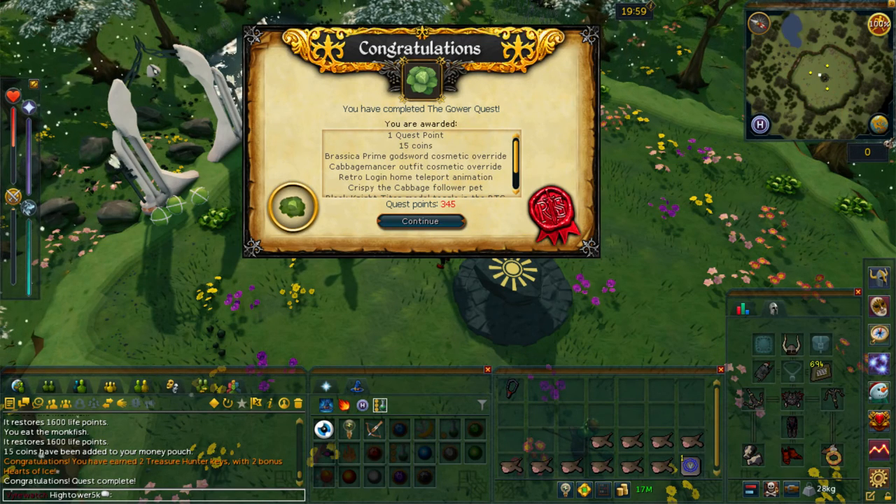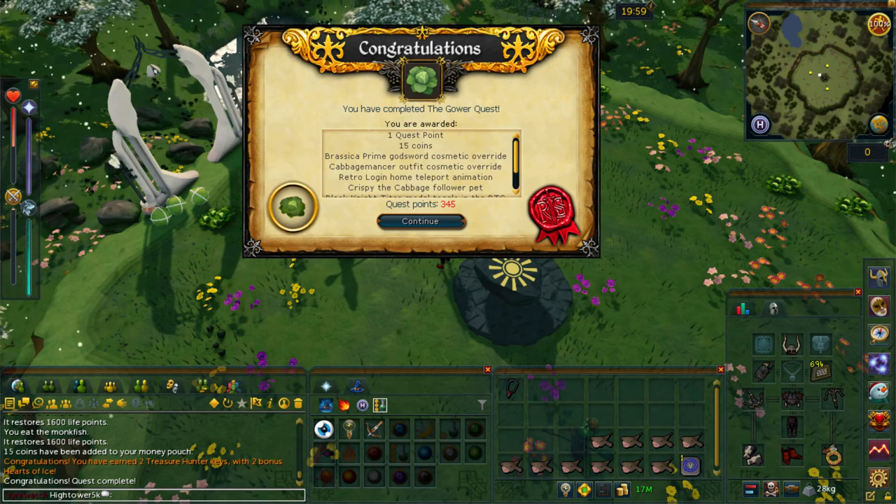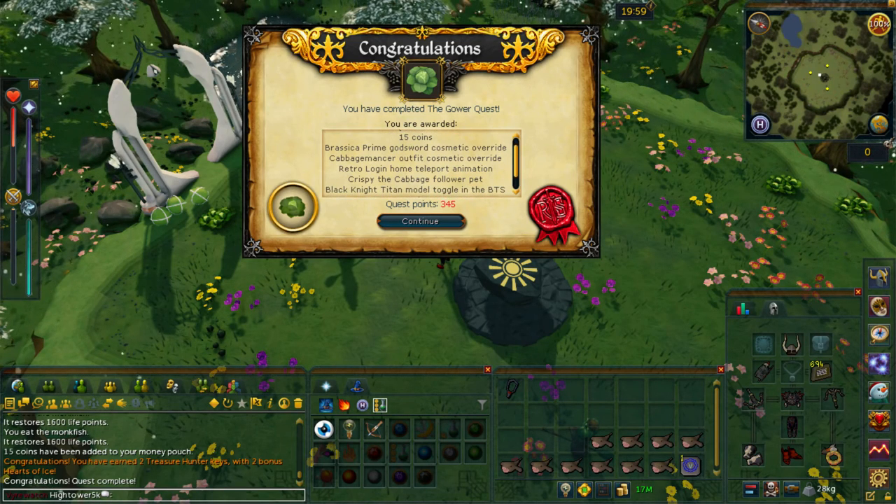Congratulations, you've completed the Gower Quest! You are awarded with 1 quest point, 15 coins, Brassica Prime Godsword Cosmetic Override, the Cabbage Mansour Outfit Cosmetic Override, Retro Login Home Teleport Animation, Crispy the Cabbage Follower Pet, Black Knight Titan Model Tugal in the BTS pub, and also 2 Treasure Hunter Keys.